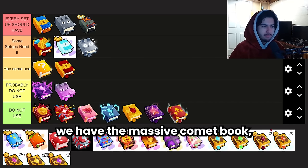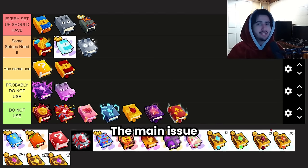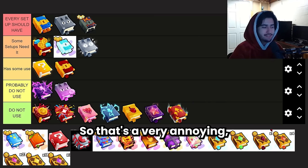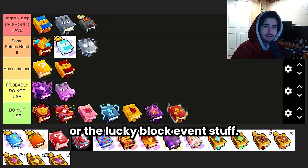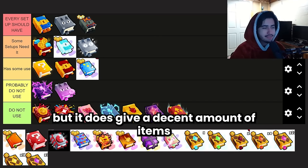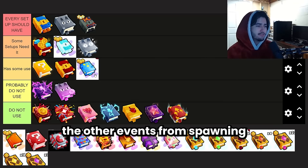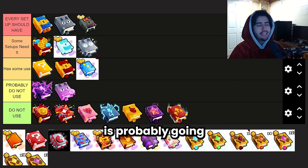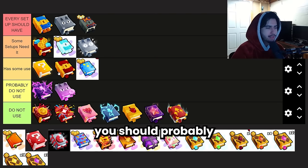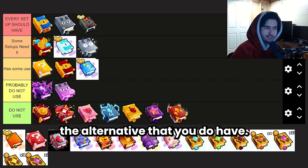Next is the Massive Comet Book, another item farming enchant that spawns a massive comet in your area. The main issue is that you can't spawn events when this is active, which is very annoying if you're grinding pinatas or lucky block event stuff. It does give a decent amount of items and a little chunk of diamonds, but the spawn rate just isn't that good. For all those reasons you should probably just use the Lucky Block Book over the Massive Comet — overall just not a good choice given the alternative.